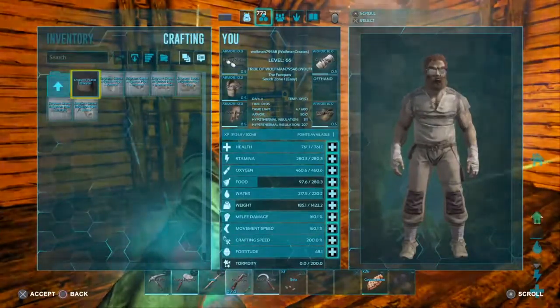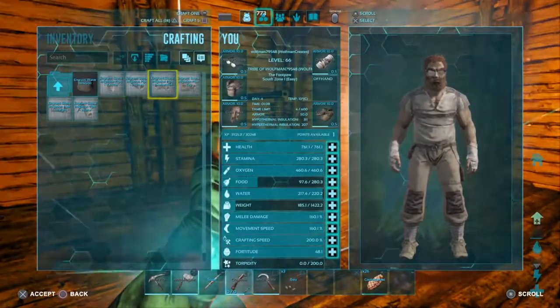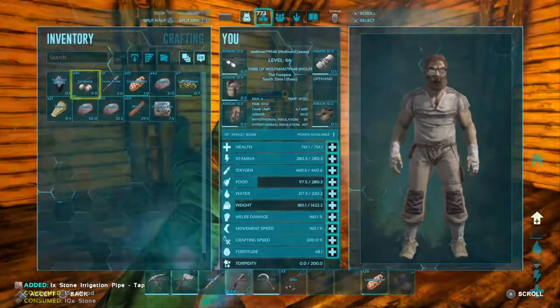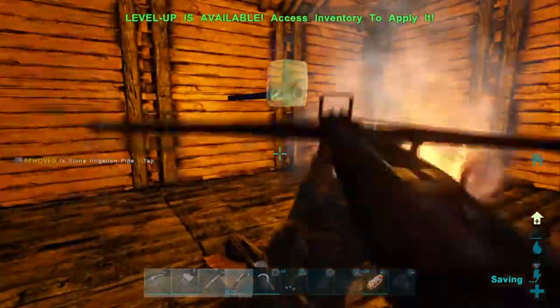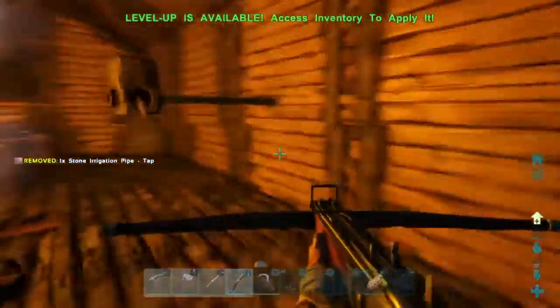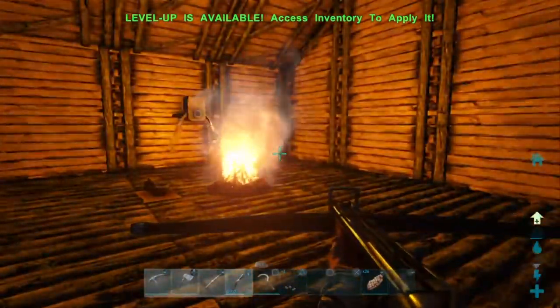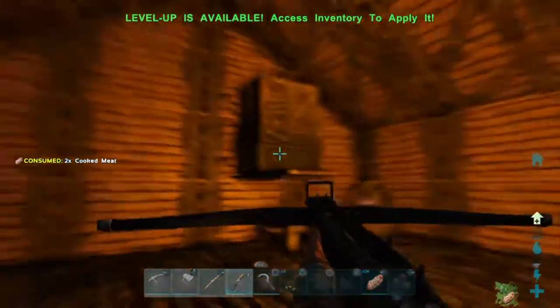How fancy can we get? That didn't even take cementing paste - not yet anyway. And now we have water inside! So now we can put the cooking pot and everything else right here, and we can drink straight from the faucet. Nice!